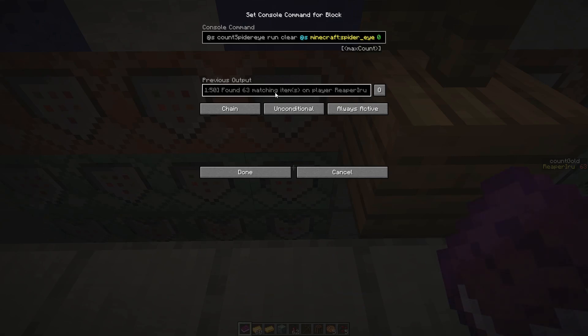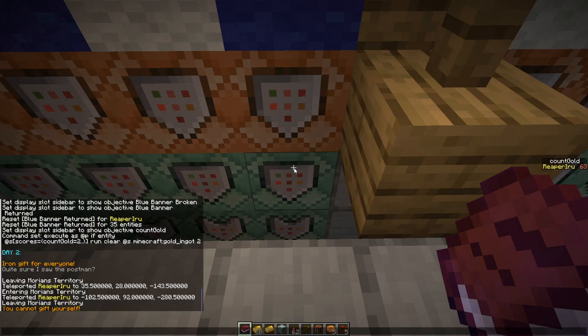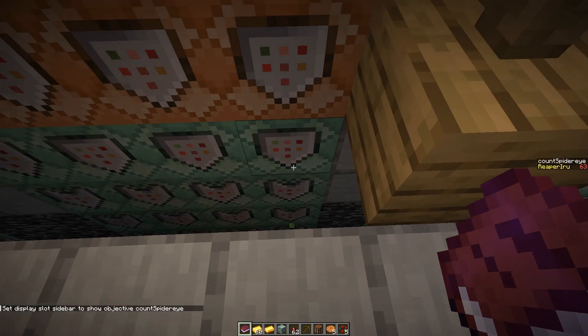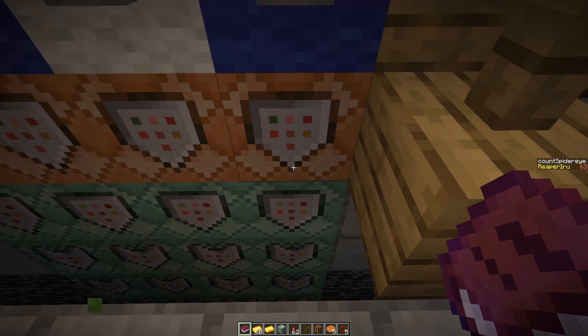As you can see, I found 36 matching items on myself — spider eye, count spider eye, there we go. We store the result, then we have a conditional because we never want this player to commune with this block.